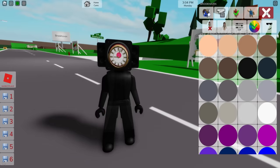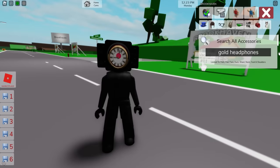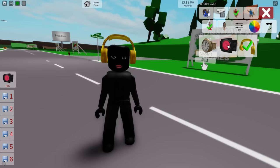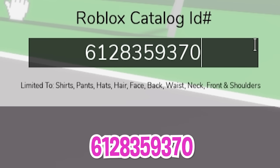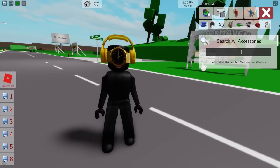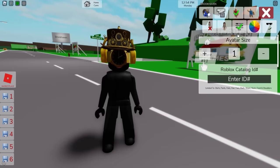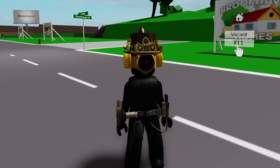We need to open the color palette to change our tone to black, and here is one option for our clock woman. Let's go to the accessories area and look for some gold headphones like these ones and place them on our avatar. Let's deselect the clock and the speakers while leaving the headphones on, then write ID code 6128359370 to add the shiny golden clock face. We can search for a rough steampunk hat and also introduce ID code 14021773622 to place this gun battle belt on her waist.